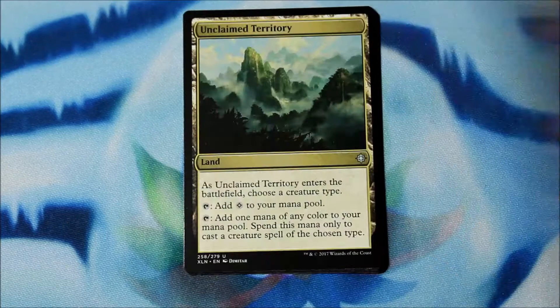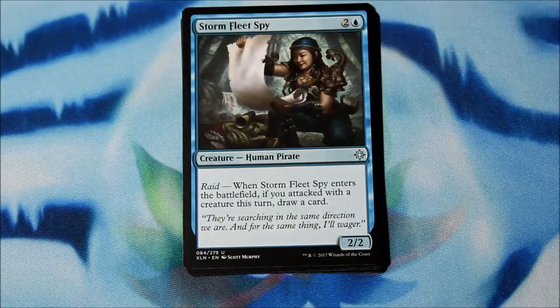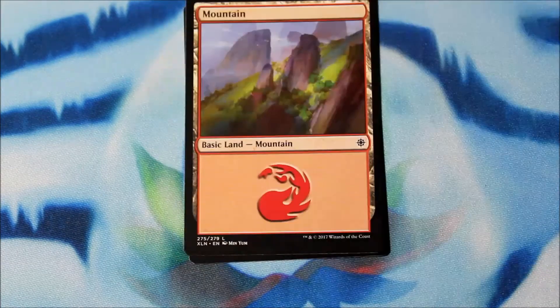Grim Captain's Call, Unclaimed Territory — great one — Storm Fleet Spy, and we have a Ruin Raider. Three/two for two and a black. With Raid: at the beginning of your end step, if you attacked with a creature this turn, reveal the top card of your library, put it into your hand, and you lose life equal to that card's converted mana cost. And an Illusion Token. Three packs left.